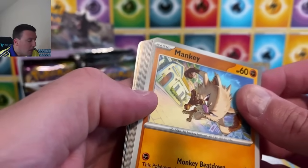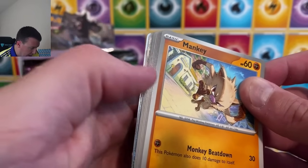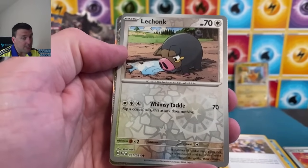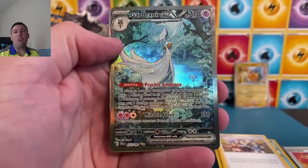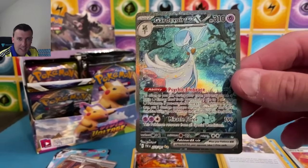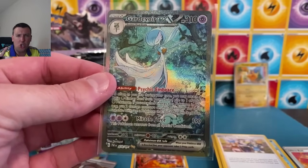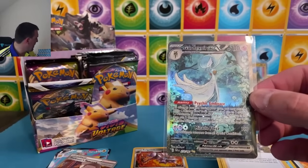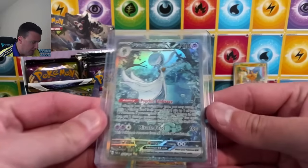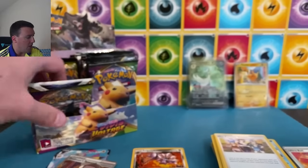Holy freaking crap! That's a Special Illustration Rare — and it might be a Charizard! Oh my god, I don't know what to do! Ultra Ball, Lechonk — show it to us! Gardevoir ex — Special Illustration Rare! Yeah, that'll play today! I forgot Gardevoir was in the set — I thought it was two trainers, a Charizard, and a Mew. Gardevoir of War slipped my mind. We had a 50-50 chance at the Charizard, but a Gardevoir ex Special Illustration Rare on Pikachu day — very nice card. Love the artwork.